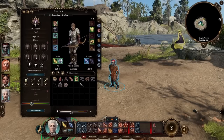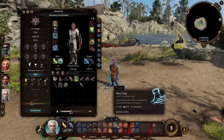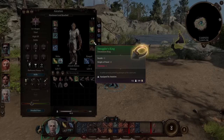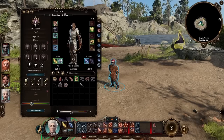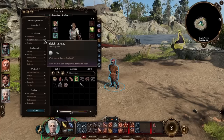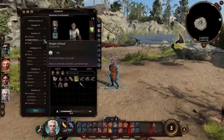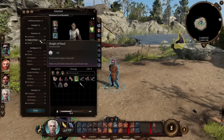For necklaces, the Amulet of Misty Step is obviously great and helps you get around. With two bonus actions we can Misty Step, then hide. The Smuggler's Ring is really good for Rogues — found near the river near the gnolls, hidden on a skeleton. It gives Stealth plus 2, Sleight of Hand plus 2, and Charisma minus 1. With expertise in both of those skills, Astarion reaches plus 12 — completely ridiculous. Most locks have a DC of 10 or 15, and at DC 15 you only need to roll a 3.